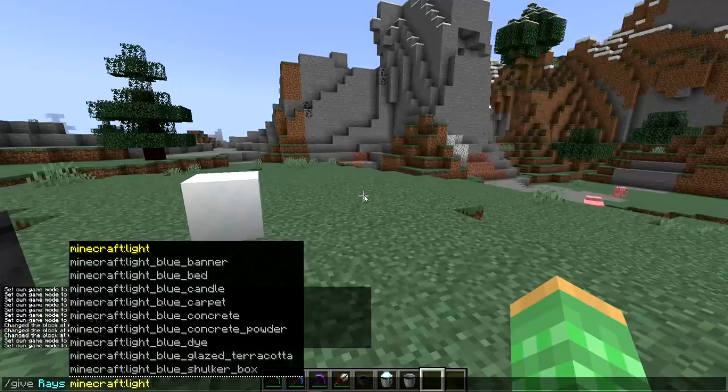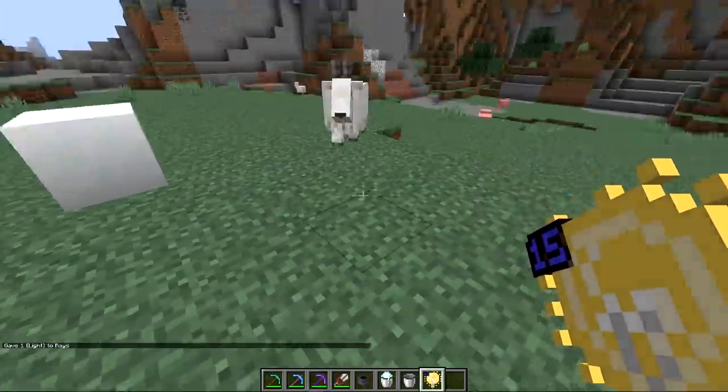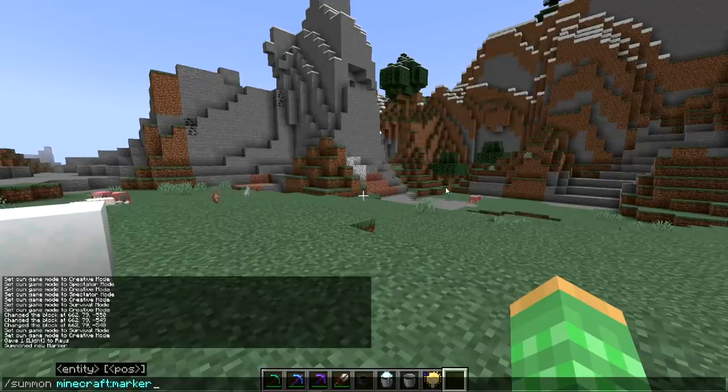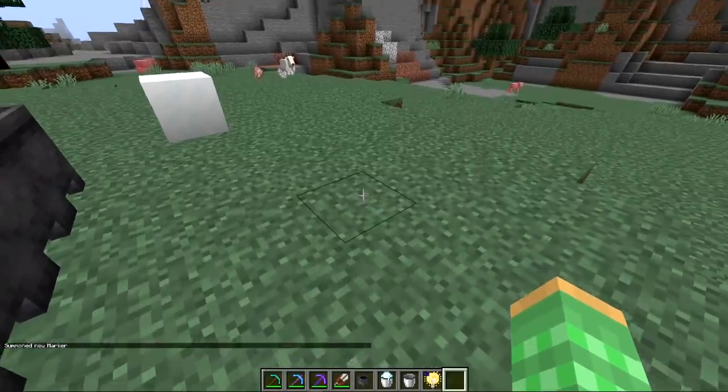The first creative-only item is the light item — you can do /give yourself light. You get this item, and it can also be placed down as a light block. There's also a new entity for 1.17 that's creative-only called Marker. You can summon it, but when it's in the game you can't see it whatsoever — it's used for making maps.